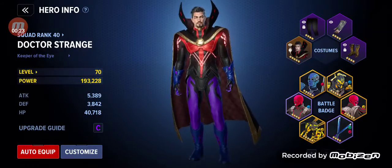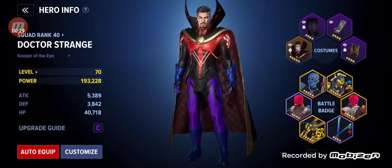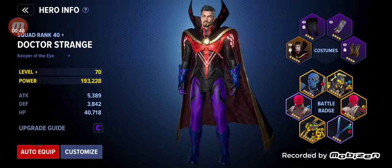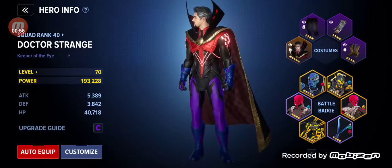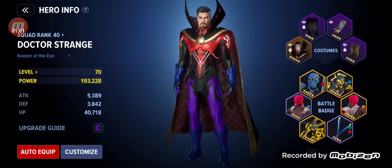First off, this is my character, Doctor Strange. There's a variety of characters — I've heard and also somewhat researched that Doctor Strange is the easiest character to use — but I just wanted to share my character, Doctor Strange. She's one of my favorite Marvel characters in the Marvel Universe. Currently I'm at level 70. I'm not one of the best players on this game, but this is me sharing what I would have liked to have known as I played from the beginning till now.